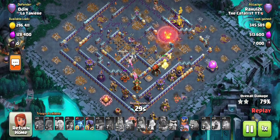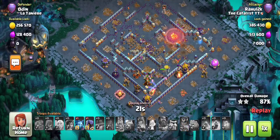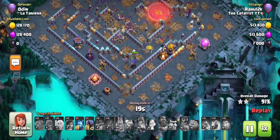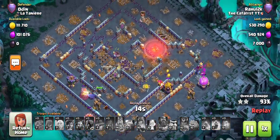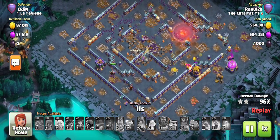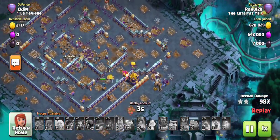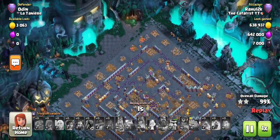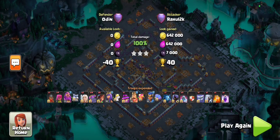After the nerf, attacks do get a bit closer, but it's up to you to make a good plan so you can still smash bases. It's not broken — it's just something you have to think about a bit more, which actually makes it more fun. I dropped the royal champion with the help of a few cookies to take down that area with the help of the king as well. The flame flinger has done a great job — it's not only cleared its target but even gone ahead and cleared more.